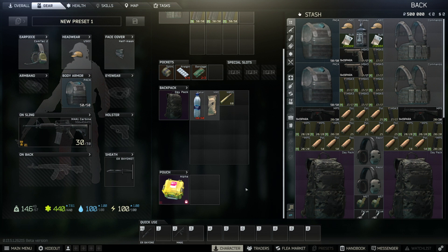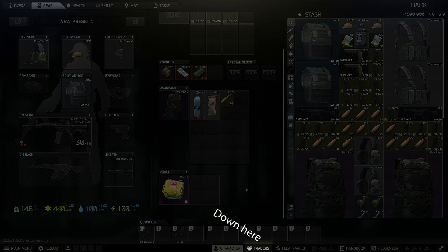With all that, you should now be able to navigate the character screen. Equip what you'd like, but remember — anything that you bring in that's not shoved up your ass can be lost while playing the game. We're going to click on the Traders button on the bottom of the screen. You can also hit the back button in the top right and then click Trading on the main menu.